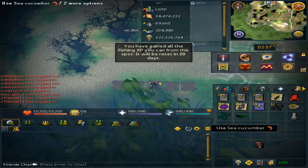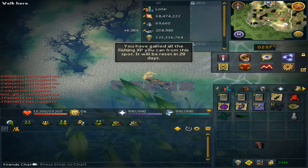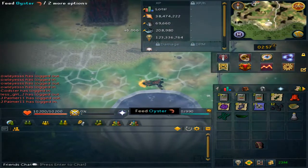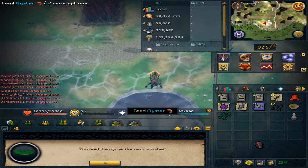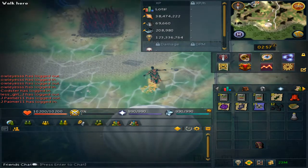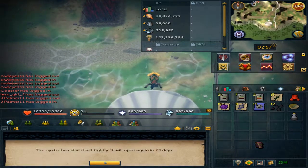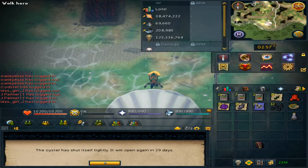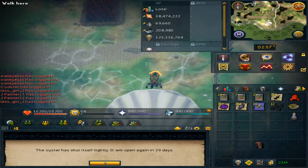Once you have the sea cucumber, go back to the oyster, which is just to the east. Feed the oyster. Once you have fed both items to it, you will be able to check it again in exactly one month — which will always reset on the first of the month at game time reset.